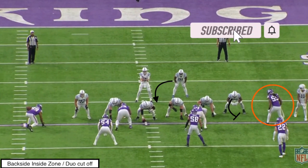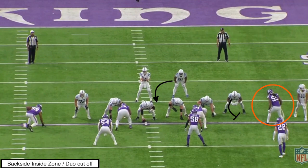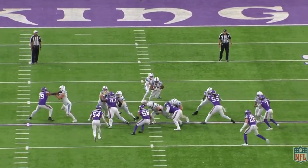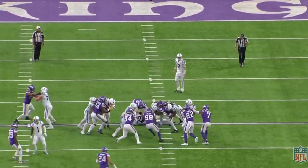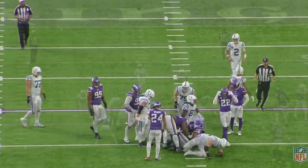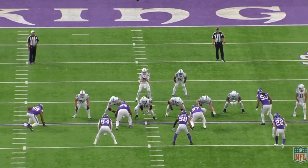Looking pre-snap here, we see the Colts running maybe inside zone or duo, and Zedaria Smith is on the backside circled in orange. The tight end is going to try to cut off Smith and get him going vertical. But at the snap of the ball, we see the physicality — that pop out of Zedaria Smith to take the tight end and drive him back down towards the running back, collapsing him down the line of scrimmage for a big-time tackle.